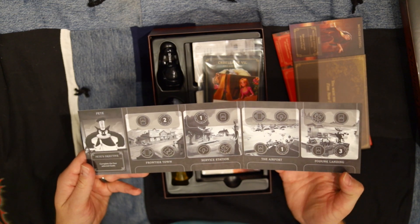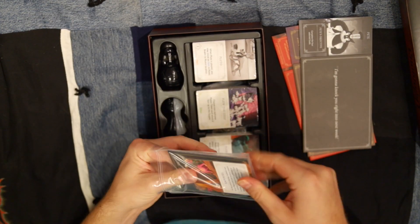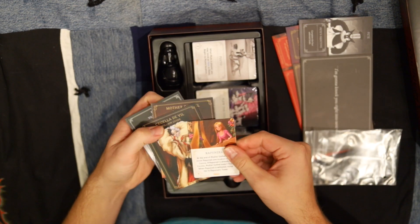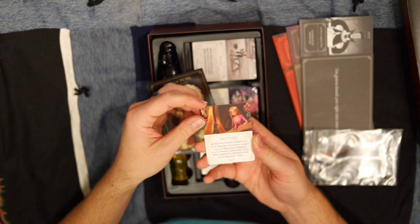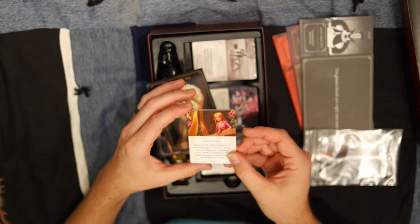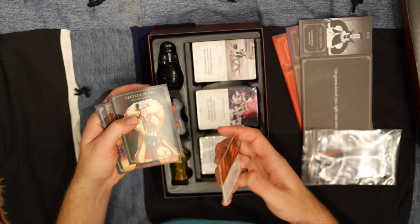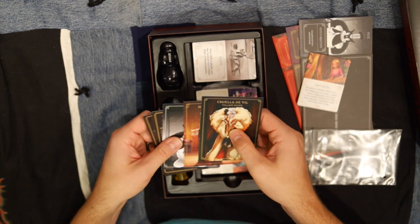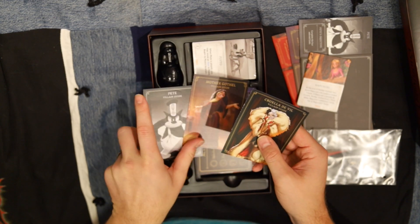In this game you have different objectives. Pulling out this next piece — looks like Rapunzel has a separate card here. It reads: at the end of Mother Gothel's turn, move Rapunzel one location towards Corona. If Rapunzel is already at Corona, Mother Gothel loses one trust. When Rapunzel is defeated, move her to Rapunzel's Tower. It looks like she's a permanent character in Mother Gothel's realm, because this is a harder, stiffer cardboard card — different from all the other cards.